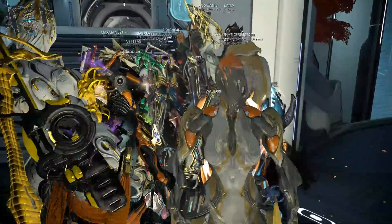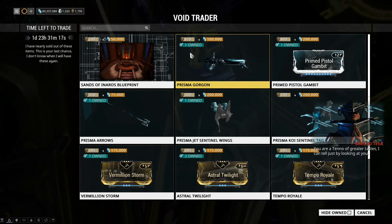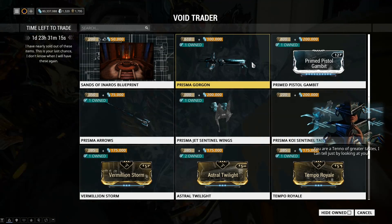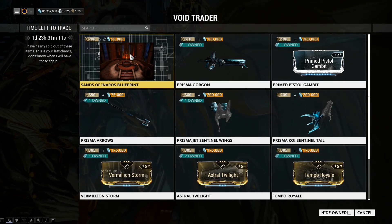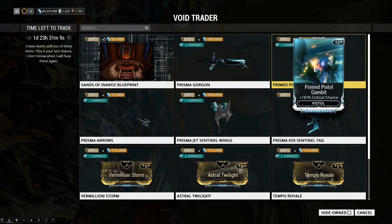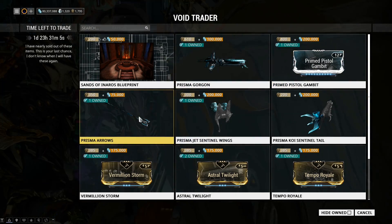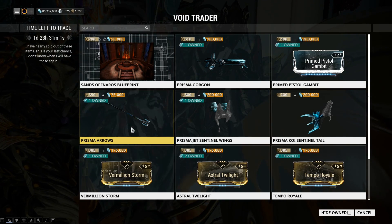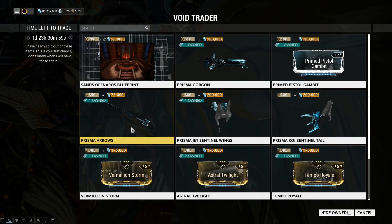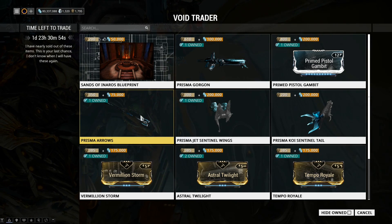This is take three because so many people have joined a really laggy one. The Prisma Gorgon is 610 Ducats — that's a lot. Obviously the Sands of Inaros blueprint is a fixed item he will always bring. The Primed Pistol Gambit can be useful and at 400 Ducats isn't really that much. The Prisma Arrows are 350 Ducats and you only need one — it's not like the Valentine's Day one where you had to buy hundreds of them; you just buy the one, it's basically an arrow skin.